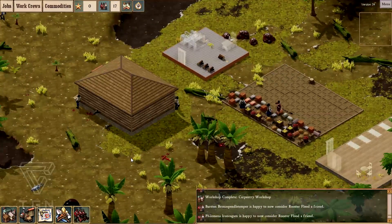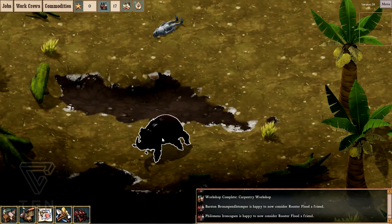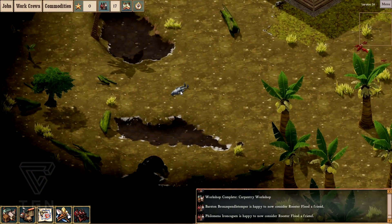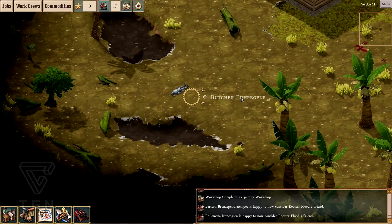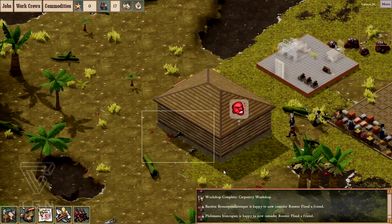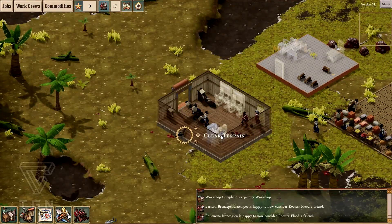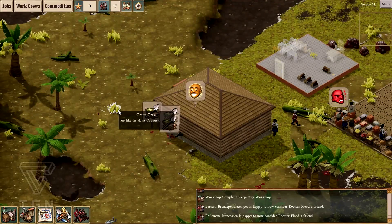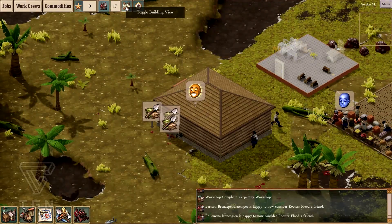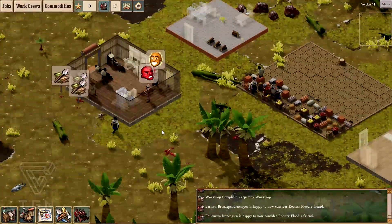Oh, look at these giant beetles — they're pretty cool! You can farm these. I'm going to harvest these guys; it's not very good meat but it's better than nothing. I'm going to clear the terrain — I don't want to have so much blood around. And I'm going to switch this house to this view; it's going to be easier for me to check out what's in there.